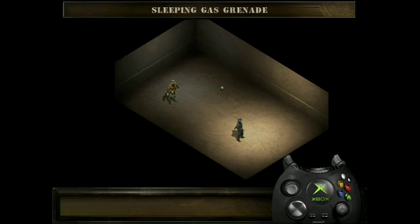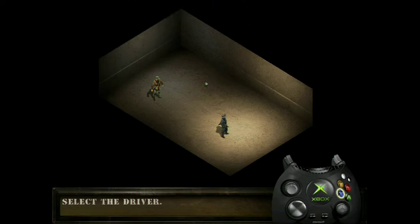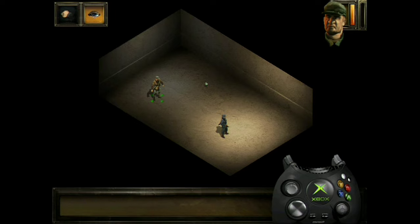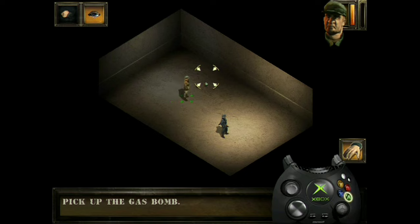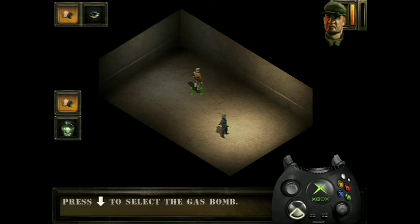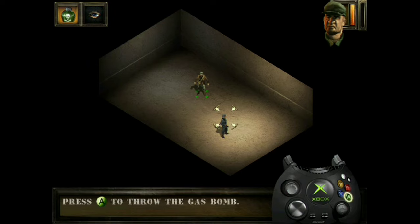The driver can throw gas bombs to put his enemies to sleep. Select him and select interaction mode. Pick up the gas bomb. Select offensive mode and the gas bomb as a weapon. Approach the enemy until he is highlighted. Press the A button to throw the gas bomb.